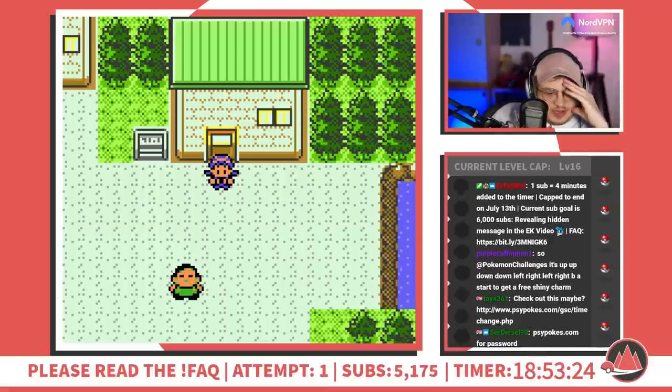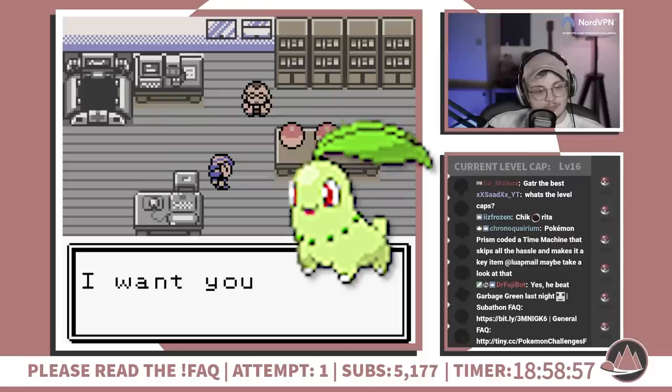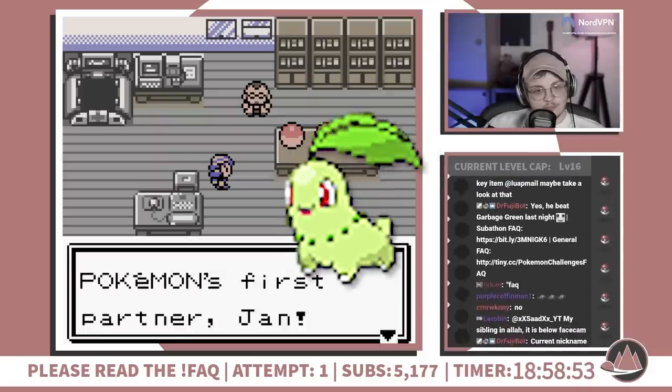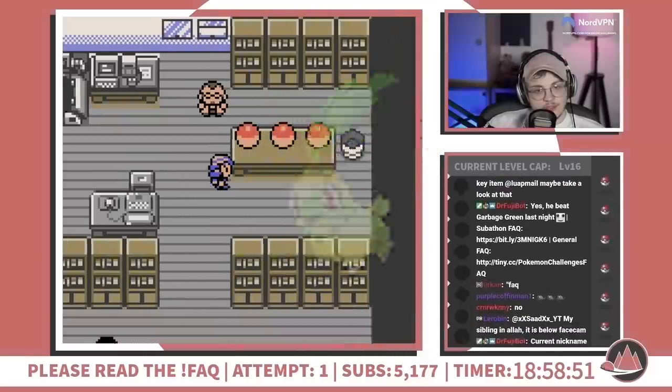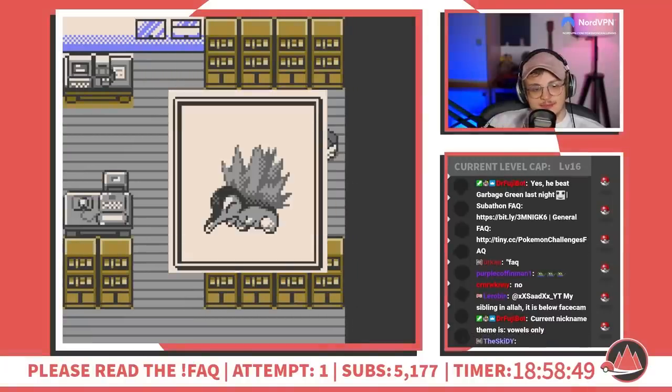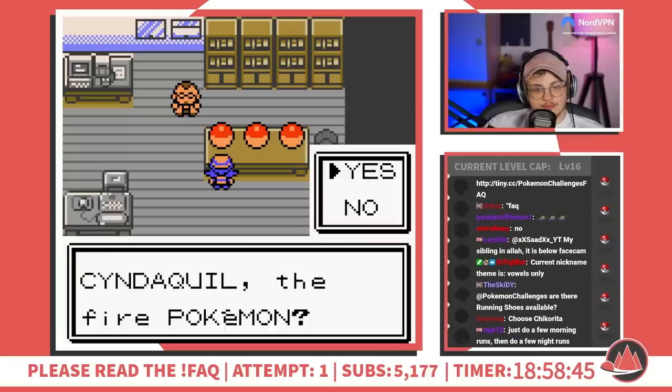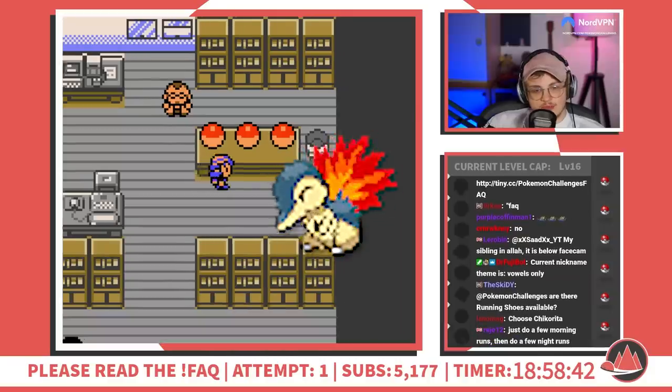I'm playing this first attempt blind, so the starter selection can really go either way here. Chikorita was the best starter in the old Crystal Kaizo, but that was because healing items made defensive Pokemon incredibly overpowered. I will follow my instincts and go with the fire type. Grass types are weak and common, water types are strong and common, fire types are strong and usually rare, so Cyndaquil it is.